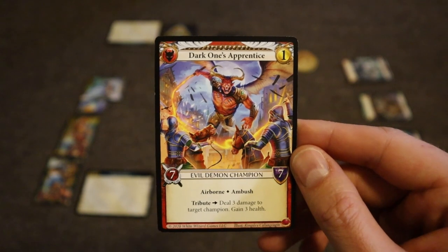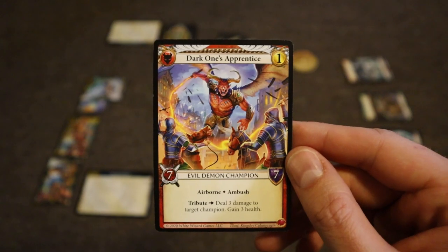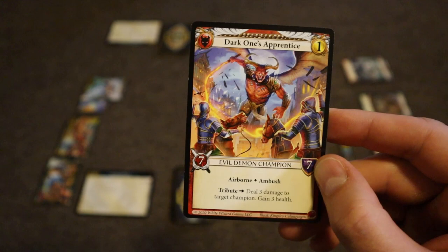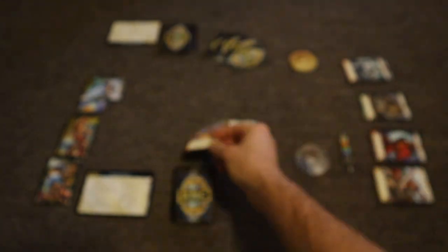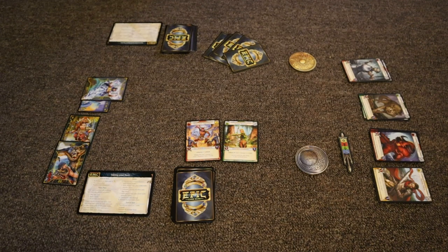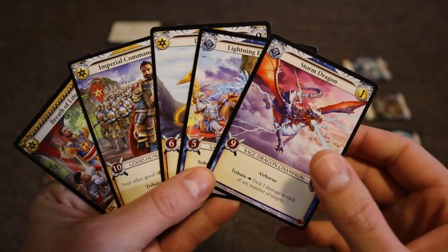Unfortunately, there aren't any opposing champions out right now, so I'd have to pick one of my own champions to deal three damage to, but I'll also gain three health. So I'll target myself, take three damage, and gain three health, moving my health up to 33. Now when you first put out a champion, it's considered to be deploying — unless it has the blitz attribute — and when a champion is deploying, they aren't able to attack the very first turn.